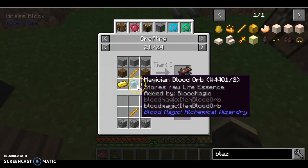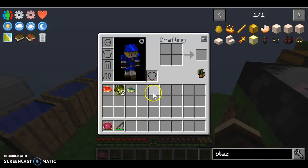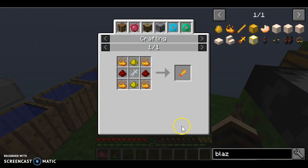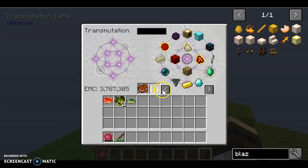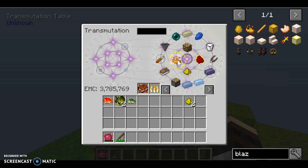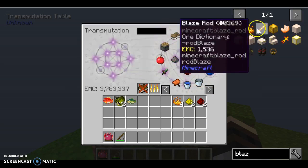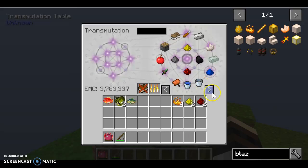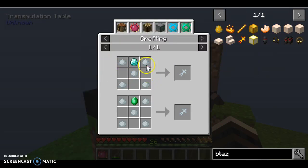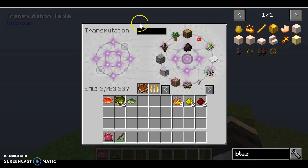I guess I could start blood magic, which means I need to use blood — okay, that should be easy. I'll do that because I'm bored and I don't know what to do, so might as well use my resources doing stuff. Now I need this — I need some pour clay.